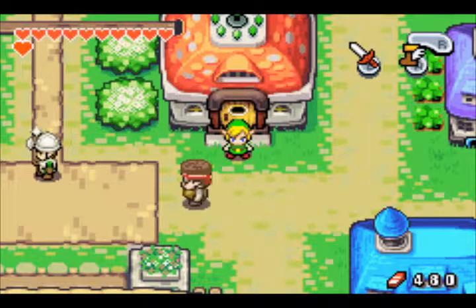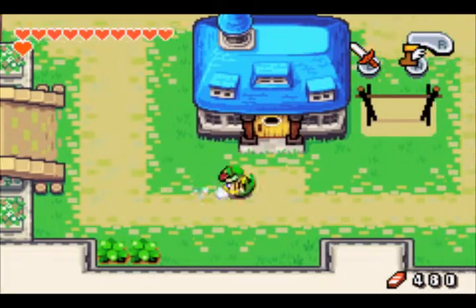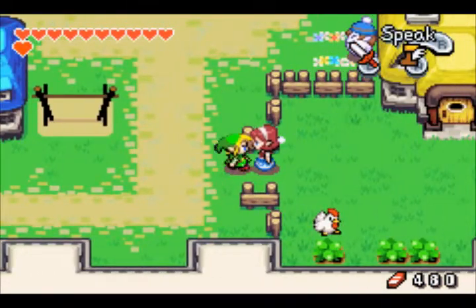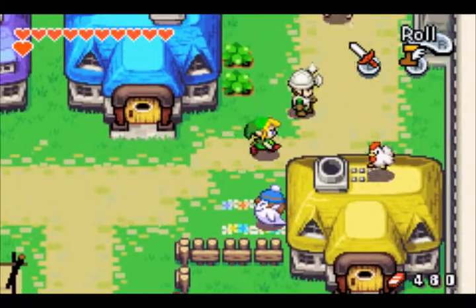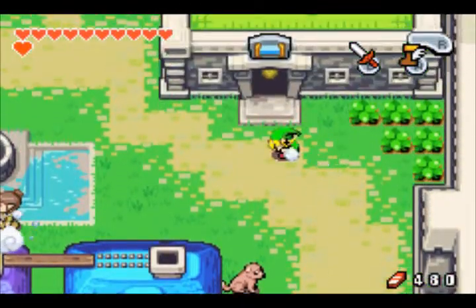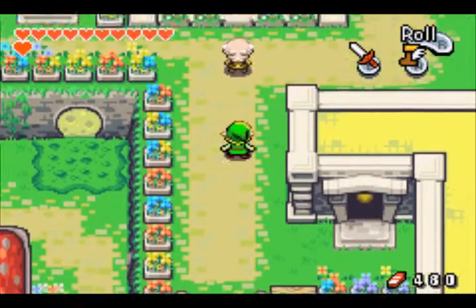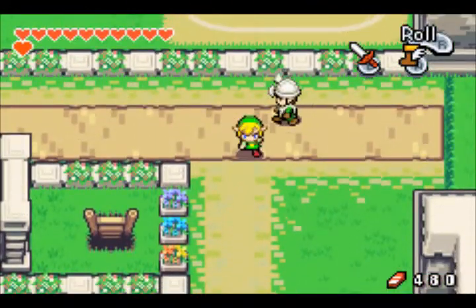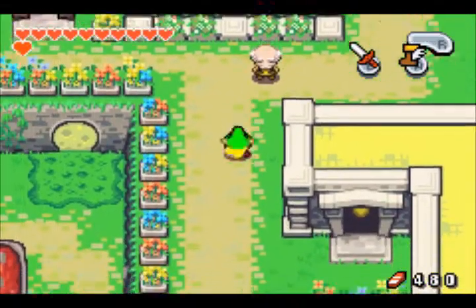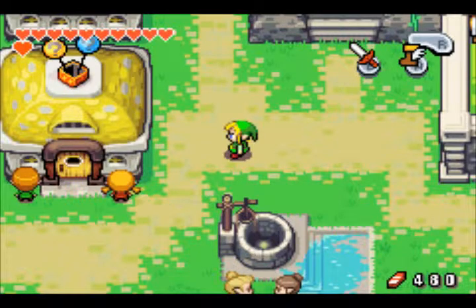Hey guys, welcome back to our Let's Play The Legend of Zelda: The Minish Cap. In the last part we did a lot of side quest stuff. I told you guys I finished the Cuckoo game, but I didn't because this woman gives you so much rupees — one time she gave me 130 rupees — so I don't want to waste all those rupees. I basically just waited on doing it until I can improve my wallet, which I will get.